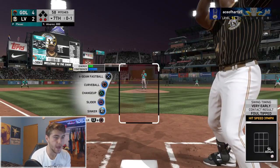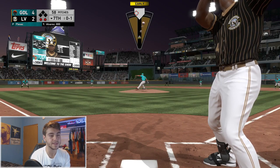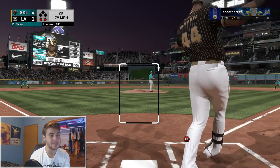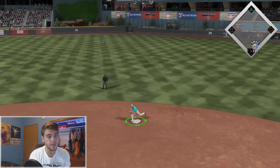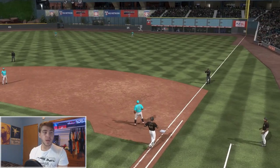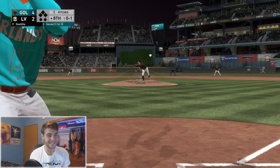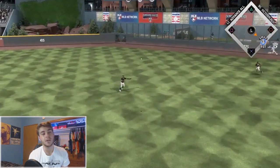I want to get Zach Plesac through the seventh inning because I don't want to use this bullpen. Just one more pitch — curveball over there to Keston, gets us out of this inning. Made it a little closer, gotta score a little more. He's gonna bring in a lefty — exactly what we needed. Nick Senzel, can we get a nice bloop? No we cannot.